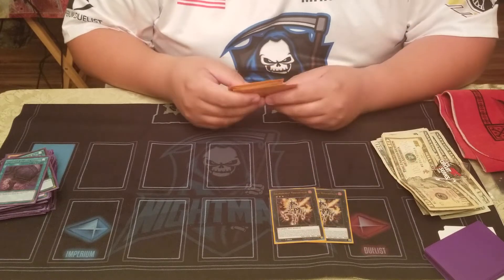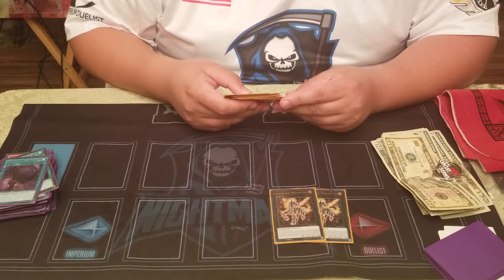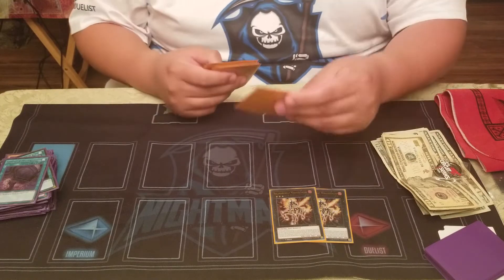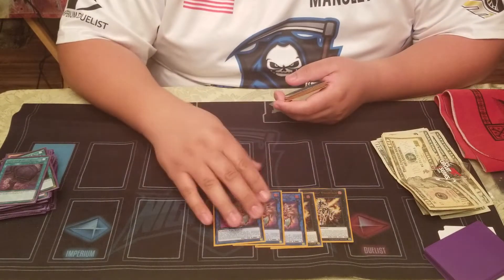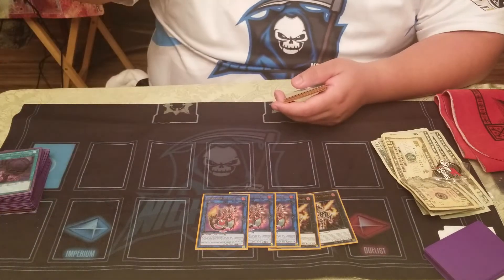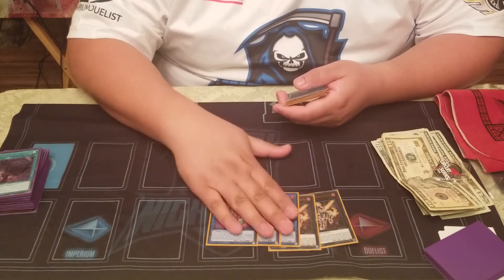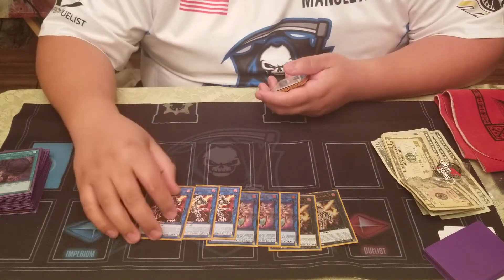For the extra deck: Salamangreat Stallio is busted. It's really good — it's like a break my board in the beginning. The compulsory effect is really good and it gets you mainly Jaguar, which is what I was using it for. Jaguar keeps making plays but it can be used for anything — it's an amazing card. Balelynx is kind of your go-to starting play with any level 3, including Lady Debug. It gets your field spell and it also protects you from destruction once per turn.